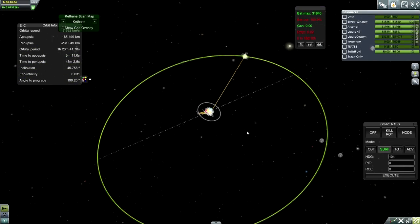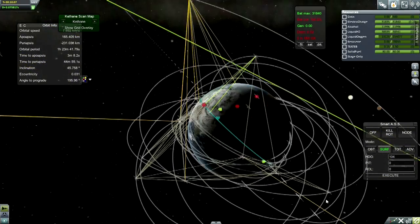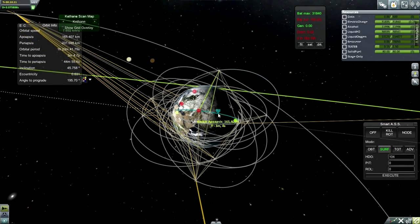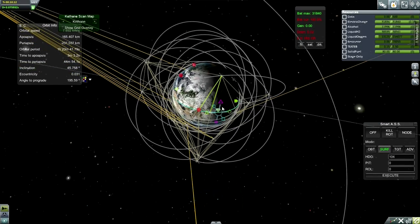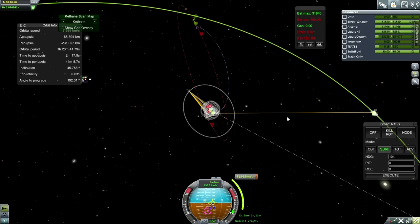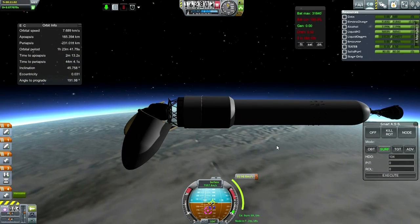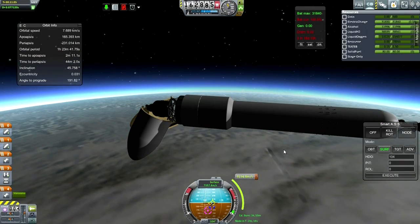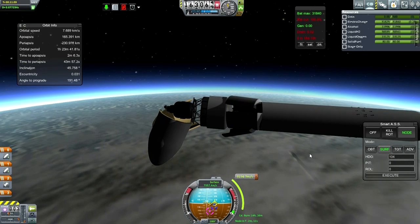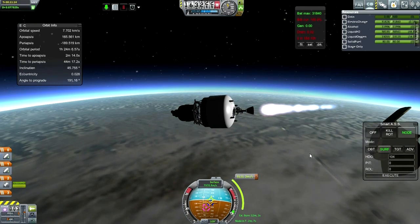The Moon's there. Unfortunately our ascending and descending nodes are not helpful, but our apoapsis is okay. Timing's a bit off, but we need to rush on this. At least those are sort of falling off. Separation — and engine. We can go full throttle on that. I don't think this one throttles.